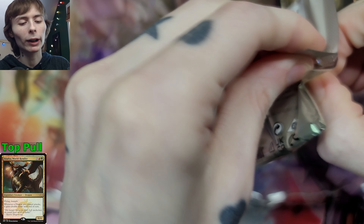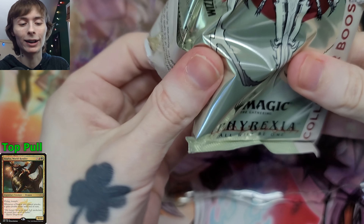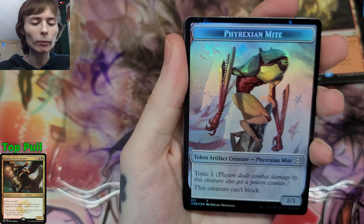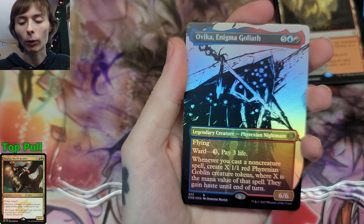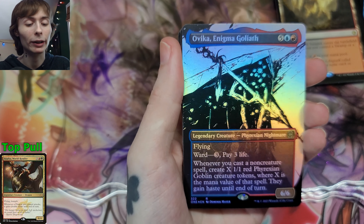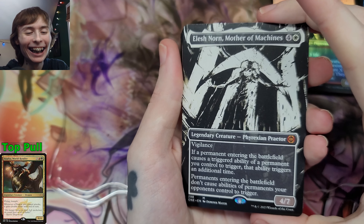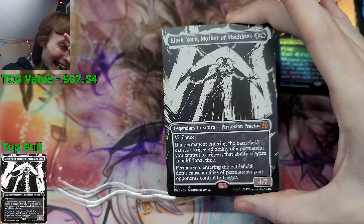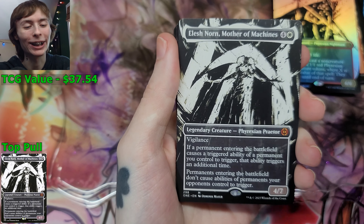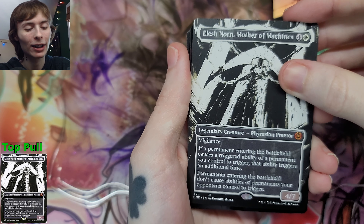Let's see if we pull anything good. Obviously Elish Norn would be pretty cool — I'd enjoy pulling that, but otherwise there's nothing in particular I'm looking for from this set. We got Phyrexian Might — oh yeah! Vika Enigma Goliath, not a bad start, nice foil rare showcase, nice. Wait — what? What are the actual odds? We pull Elish Norn and it's the showcase — not foil, but it's showcase Elish Norn. Wow, that's incredible!